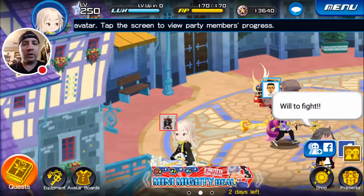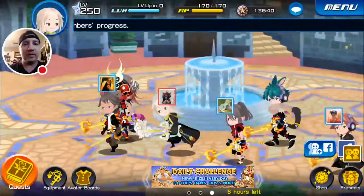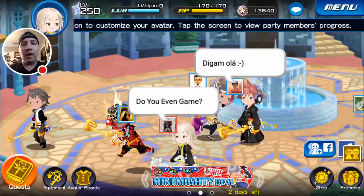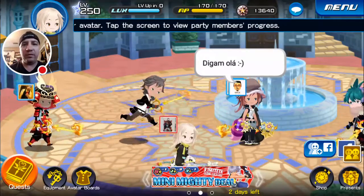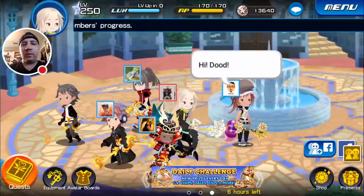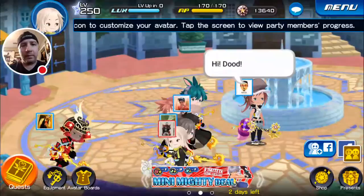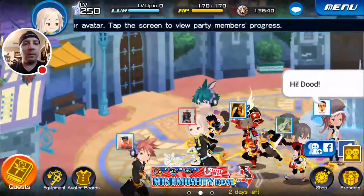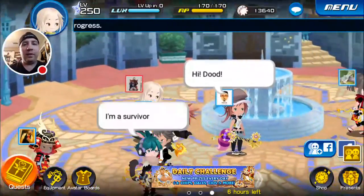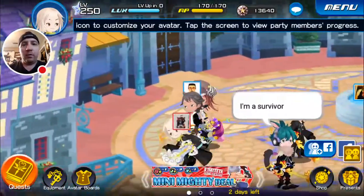Hello fellow YouTubers, this is the Erroneous One with another Kingdom Hearts Unchained X video. Today we're going to tackle the newest quest boss, which is quest 425 - it's Master Ava. This is a hard one for quite a few people: you have to beat her within three turns and she has a lot of HP. This has been a pretty big problem boss and I've had some people on my party and a few friends ask me how I beat it, so I'm going to go ahead and do that right now.